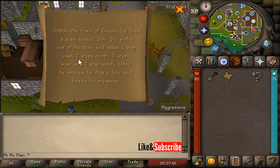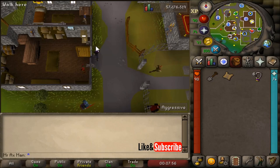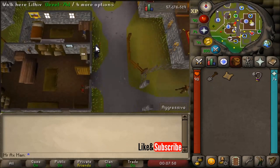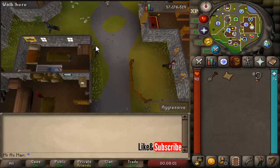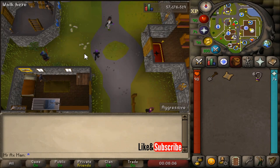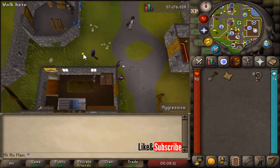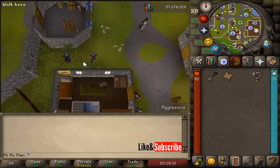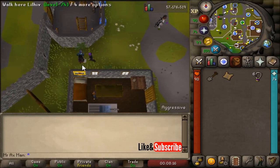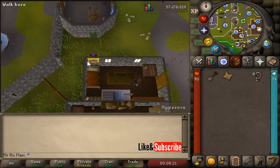We enter Bob's house and we need to go one step east, seven steps north, five steps west, and one step south, and then dig. So one step east, and now seven north: one, two, three, four, five, six, seven. Five west: one, two, three, four, five. And now one south — we're touching the building right on the edge of the corner.